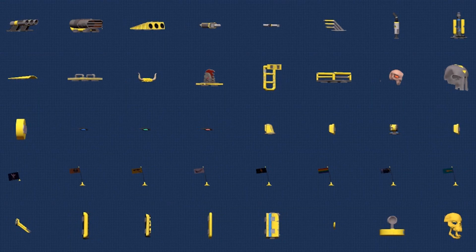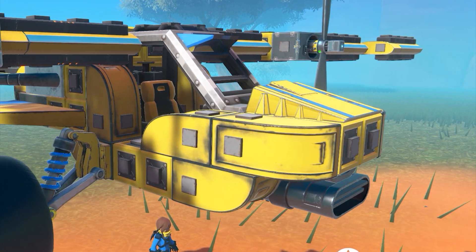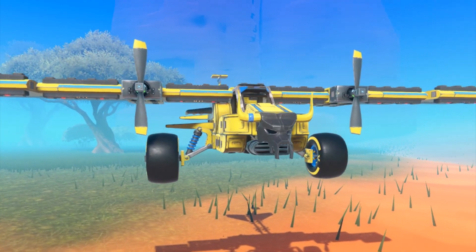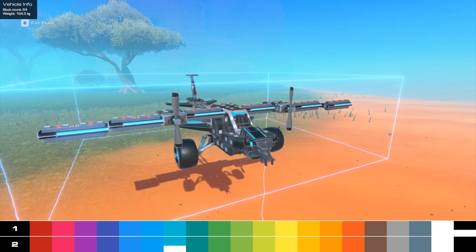We've got all kinds of accessories to spiffy up the vehicles. Let's add in some air intakes, triple exhausts, and this — because why not? Customize the colors to your liking. There's lots of combinations you can choose from.